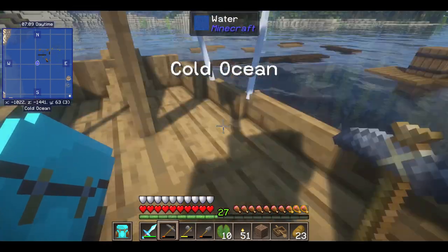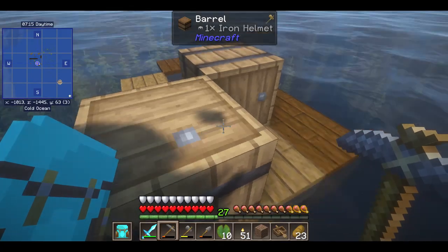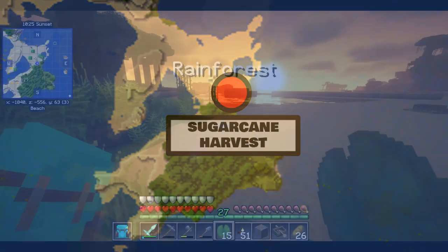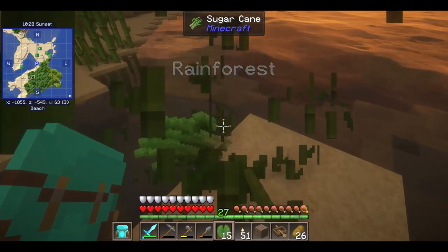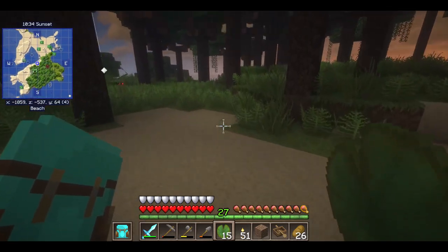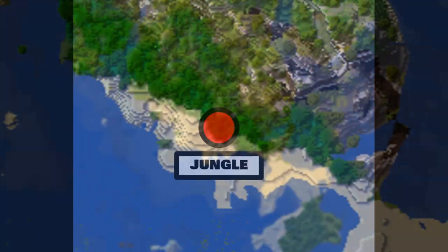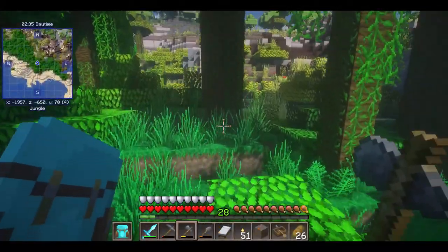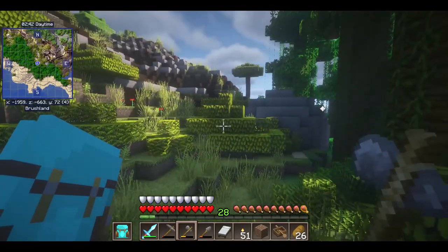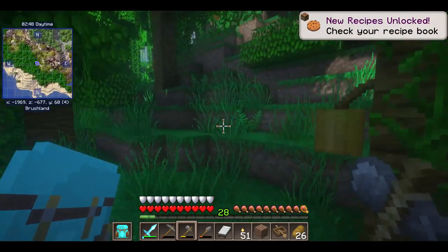As I cruised the high seas I found several instances of flotsam, and in almost every single case it turned out to be a worthwhile stop — no sign of Jack or Rose or any other survivors though. It took me some time to realize I had not grabbed one of the most common and basic resources in the game: sugar cane. So I stopped the first place I found some growing and did a little harvesting. I was still early into the trip and the good luck just kept coming — I found a patch of jungle that yielded cocoa beans, azaleas, jungle wood, saplings, and of course my precious bamboo.